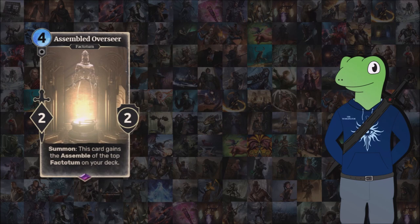Next we have the Assembled Overseer, who is based off the Automata Incarnum Overseer System, or AOS. This is a 4-cost 2-2 which, when summoned, gains the assemble ability of the top factotum of your deck. You may be thinking that's kind of a waste for a 4-cost, but this also gives you information on which factotum you're going to draw next — meaning you know you'll get that same ability again. It's just nice to have that bit of information as well as a nice assemble ability to work together. I feel like it's really what the archetype is meant to be built around.